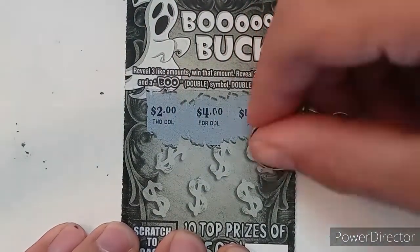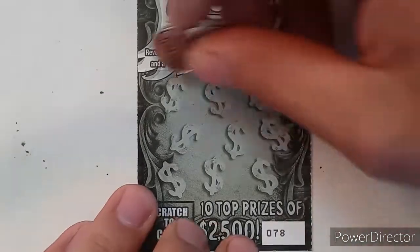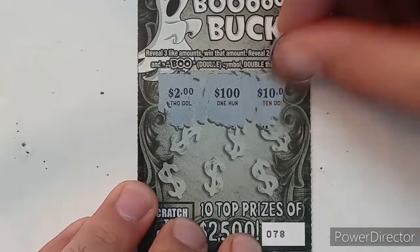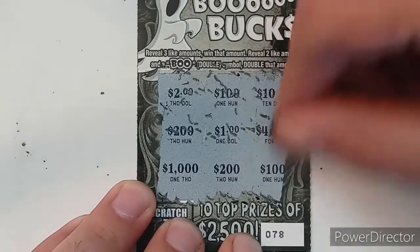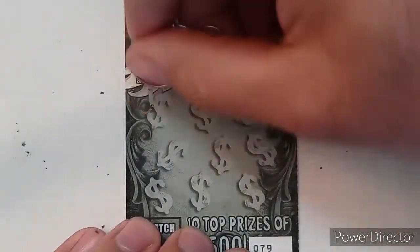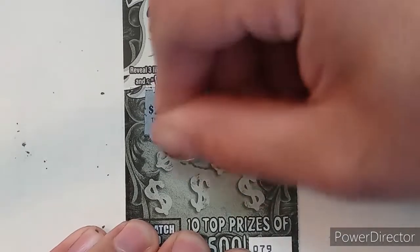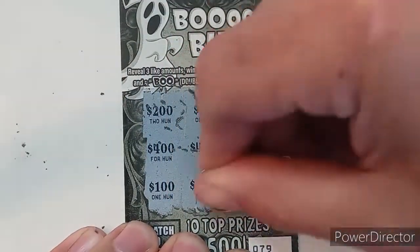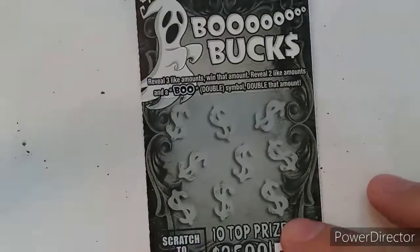Ticket 77: 2, 4, 40, free ticket, free ticket, free ticket, 20, 400, 4 dollars, 2 dollars — no win on that one. Ticket 78: 100, 100, 100, 100 — no win on that one. Ticket 79: 100, 100, 100, 100, 200 — no winner on that one. Striking out here.